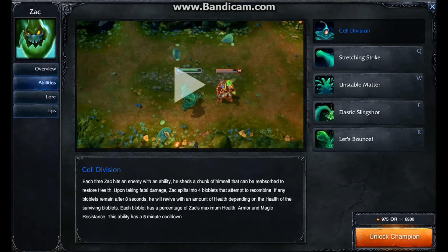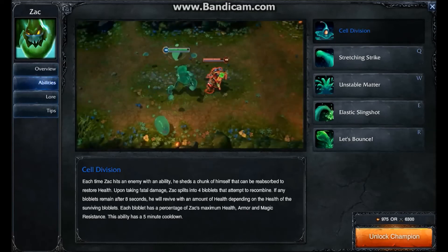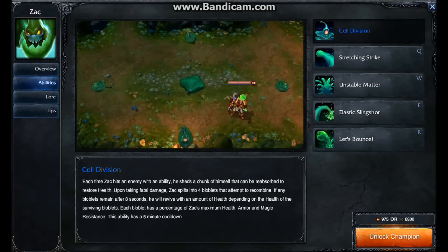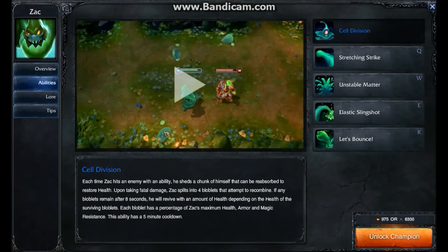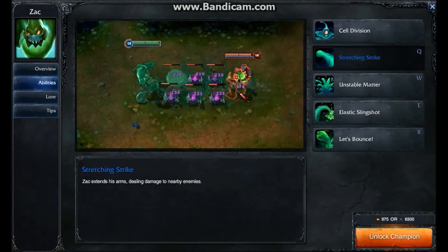So let's talk about his passive. It's called Soul Division. Every time he hits an ability, he drops a little blob on the ground — as you can see right here — and then he can pick up said blobs to regenerate health. Very simple. Additionally, when he dies, he splits like so, and when all the little blobs get back together, Zac is back to life. According to how many blobs were destroyed, he will return with a certain percentage of his health back. Very similar to Anivia, except the little cell thingies can be smited if you want to kill him really fast.